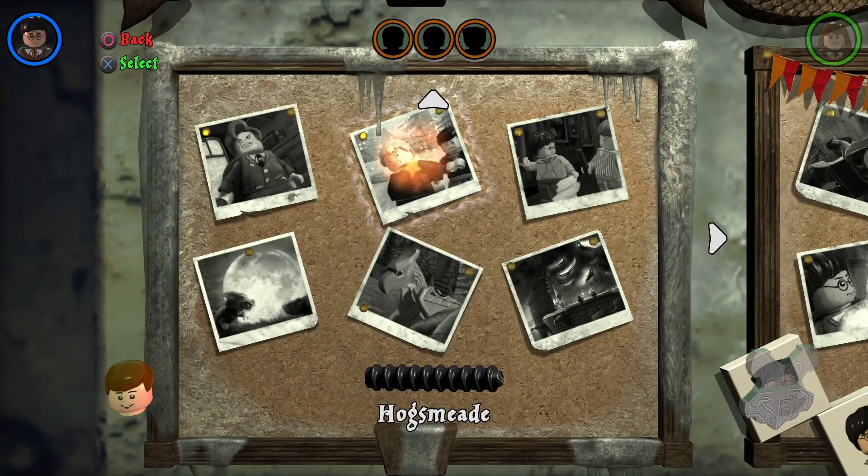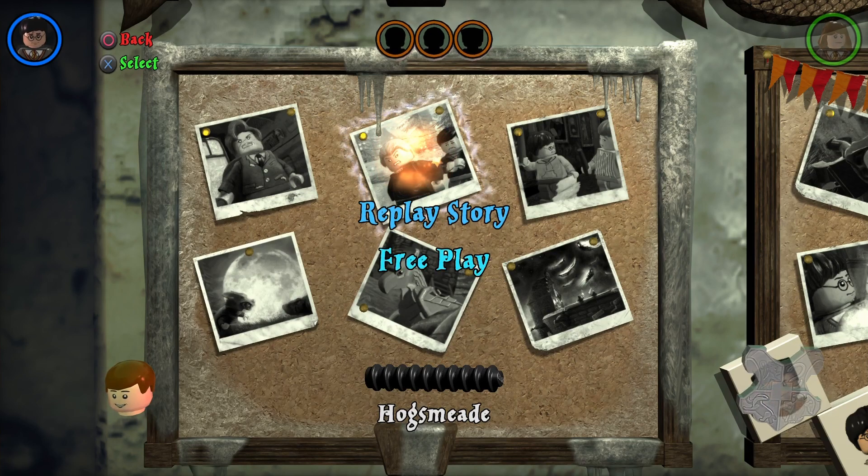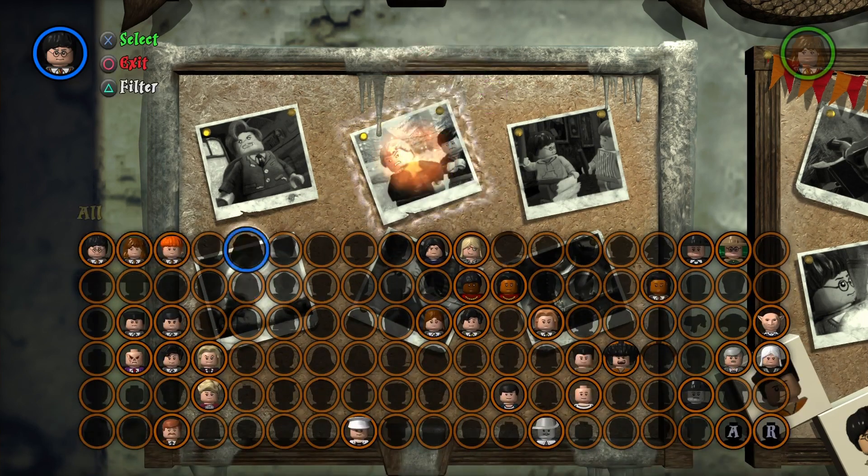Hello everybody, LegoDude11 here. Today is another Lego Harry Potter collection video, and today is the second level in Year Three - Hogsmeade free play mode. We're going to get all four house crests, all three characters, and True Wizard. We don't need the student in peril, so let's press Hogsmeade, press free play, and let's go.